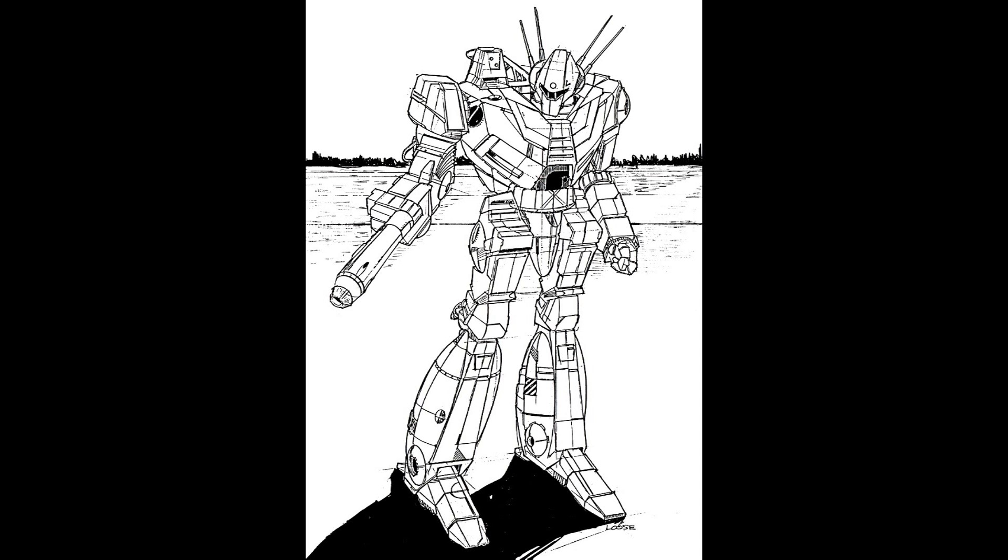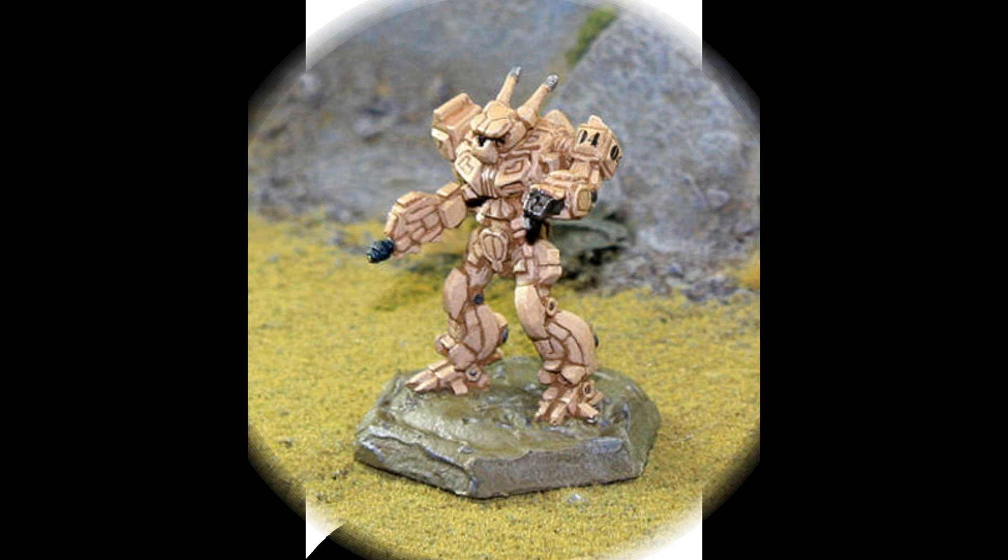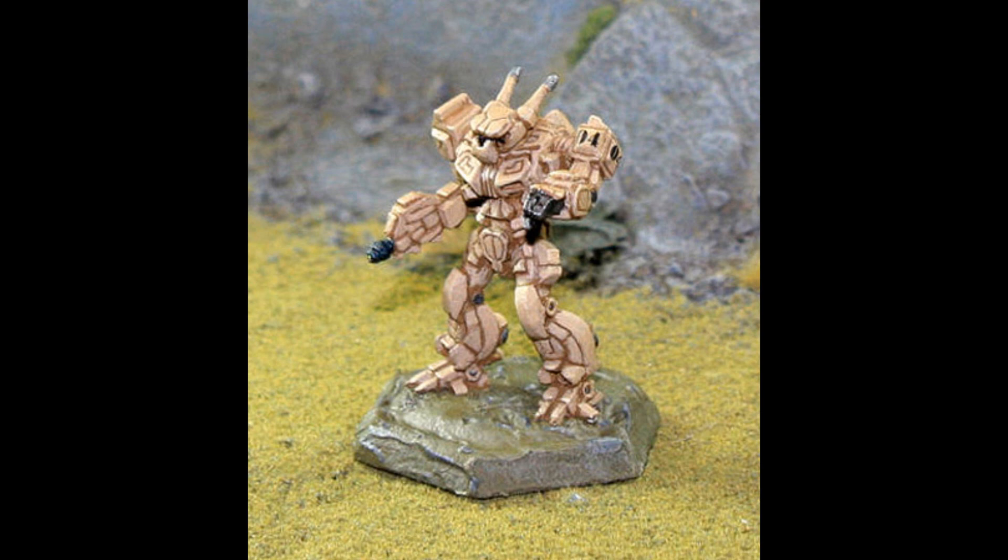Centuries later, it is still considered a valued asset for recon work, and it is one of the most numerous mechs in existence. The classic 1A had a ground speed that could be considered lackluster when compared to other modern light mechs, but this was offset by its jump capability. While carrying heavier weapons than mechs of its size like the Locust, the Wasp would generally only engage other light mechs, using its jumping capability to avoid fights with larger foes.